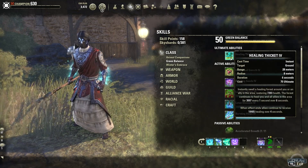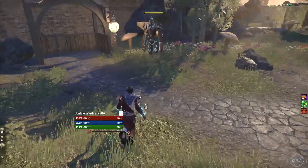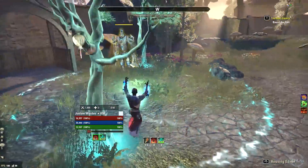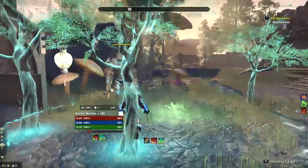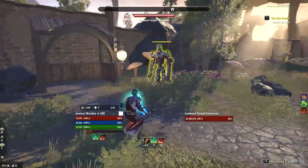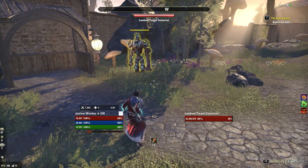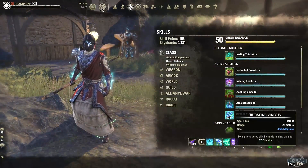In terms of things I want to see changed, it's probably the animation for the Secluded Grove ultimate because it's kind of obnoxious. Like, what happens if I'm standing right here and I can't see an enemy? Maybe it's just me — maybe you guys don't care at all — but I've died to it once and that just annoyed me. Everything else is pretty good though.